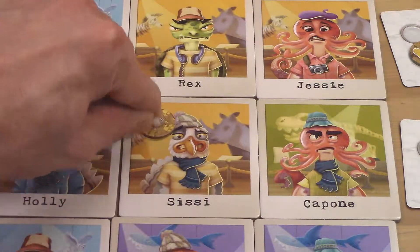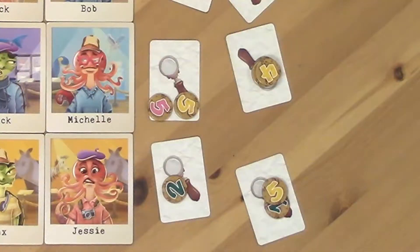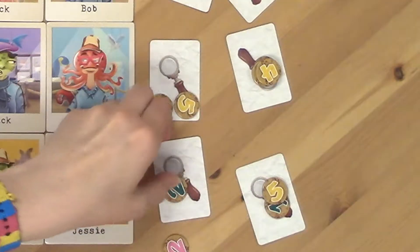One of the really interesting mechanics is that the point tokens you are using to lock out clues to other players are the same currency you're spending to vote on your suspect. So you have to be careful not to overextend yourself on the clue-blocking mechanic because you want to have enough points left over to vote for the suspect you think is going to win. You also don't want to spend all your high tokens early, because if someone puts fours and fives down and you've already spent all your fives and sixes, you'll be locked out of clues you can't afford to look at. 'I don't have a five left, so I can't look at what you just looked at.' There it is — there's the game.